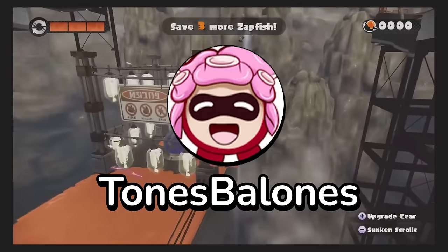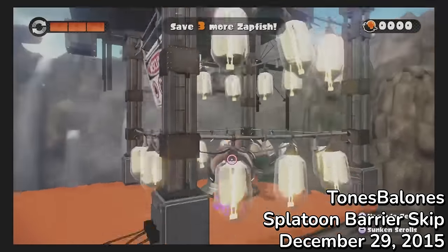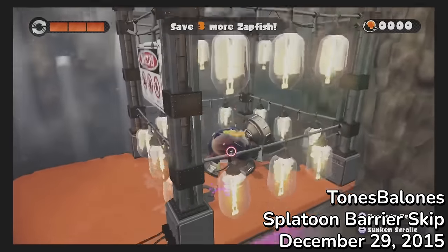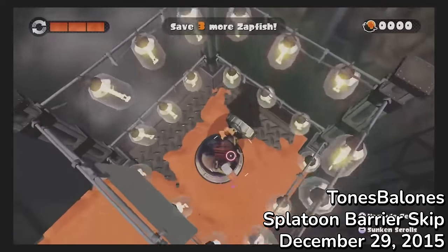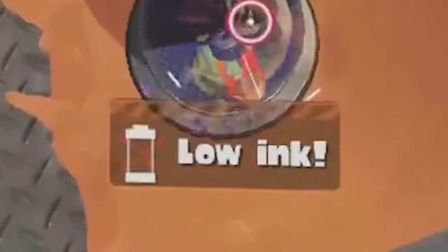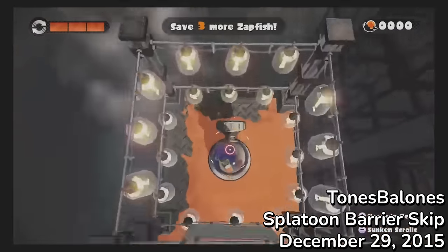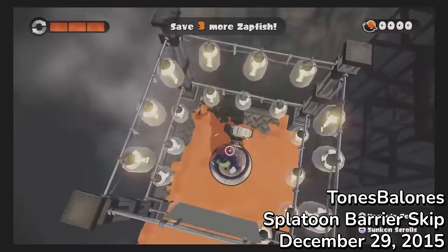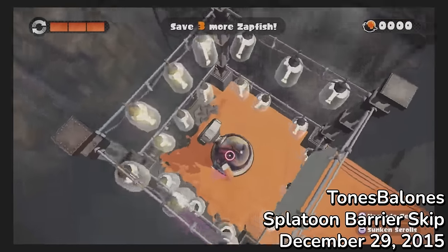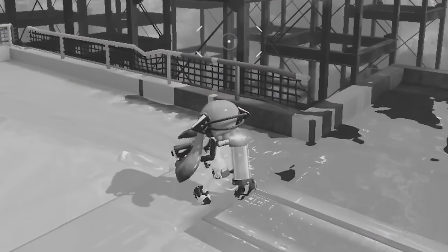On December 29th, 2015, Tones Ballones, the game's best runner at the time, discovered that you could swim inside the other barriers, like the one at the end of World 1, using a similar method to World 4 Skip. This barrier, like many others, contained an ink rail — all he would need to activate it is to shoot it with ink or use a burst bomb, and he would be able to enter World 2 early. Unfortunately, inside the barrier, any ink shots were immediately eaten up. Even when he threw a burst bomb, the ink rail refused to activate. It seems the developers may have anticipated crafty players weaseling their way inside, which would have allowed them to skip that area's boss. So as a failsafe, they made ink shots and explosions completely useless within the barrier's walls. What seemed like the next major breakthrough turned out to be a dead end, and people moved on.